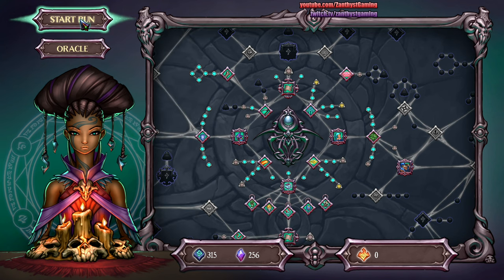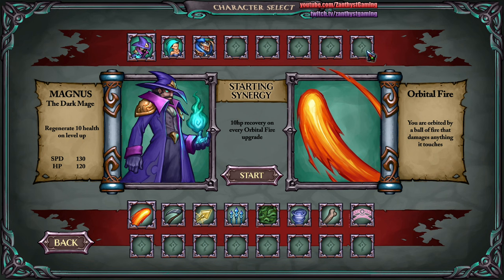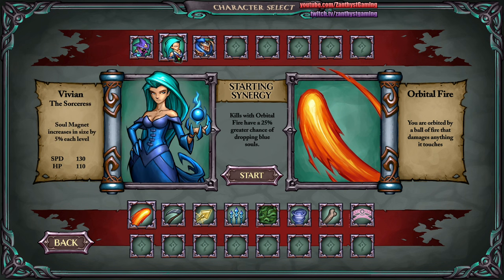That's kind of the progression system within the game. When you're looking at who you're going to play, you have characters — I have lots I haven't unlocked yet. Each character has their own unique ability and their own unique take on the particular spell selected as their starting selection. For instance, Magnus is a character based around healing, so whenever he takes an orbital fire upgrade, he gains 10 HP. But Vivian is a person built around gathering lots of resources, so her passive is that her soul magnet levels up by 5% each time she gains a level, and her orbital fire has a 25% chance to drop extra blue souls, which is the experience.